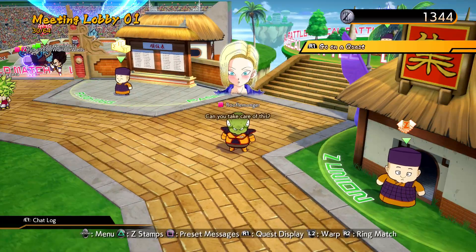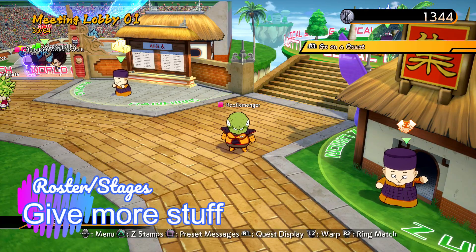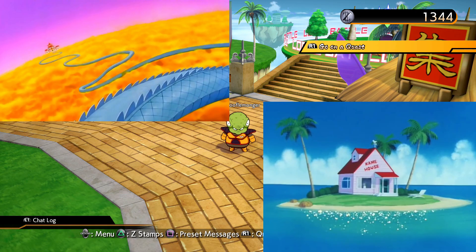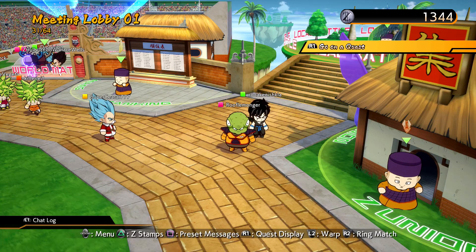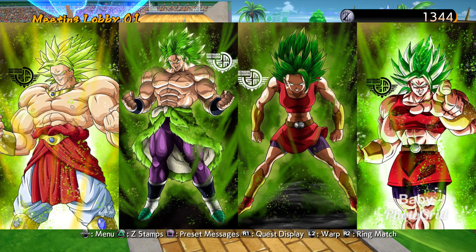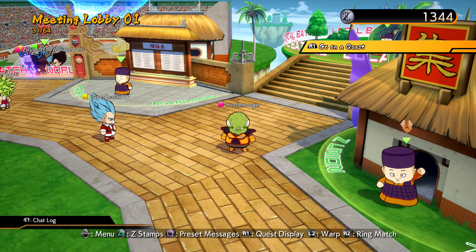For other Season 2 content, obviously we want more stages and more characters — we can speculate later. For stages, at the very bare minimum we've got to have Snake Way and Kame House. As for characters, I know a lot of people want Ultra Instinct Goku and Jiren — all I'll say is give me Movie Broly and Kale so I can finally have my three-Broly team. We can already do three Gokus, we can already do three Vegetas — give me three Brolys. And of course, the most important character we need is Bulma in a mech.